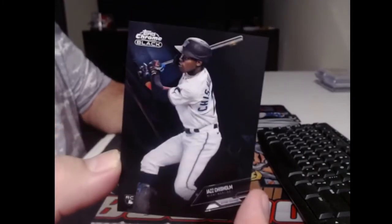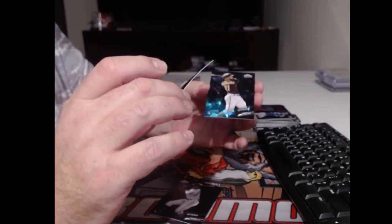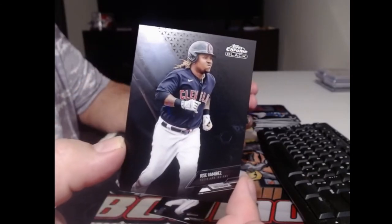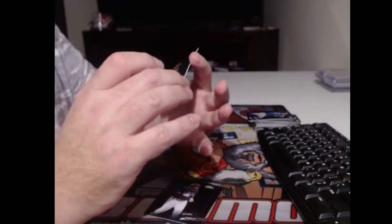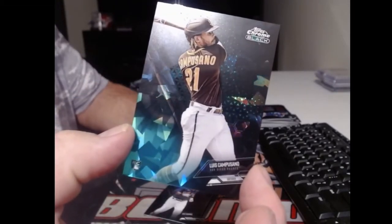Another Jazz Hands. Then we've got Jose Ramirez. And we've got a green crystal to 99 - Lewis Camposano.